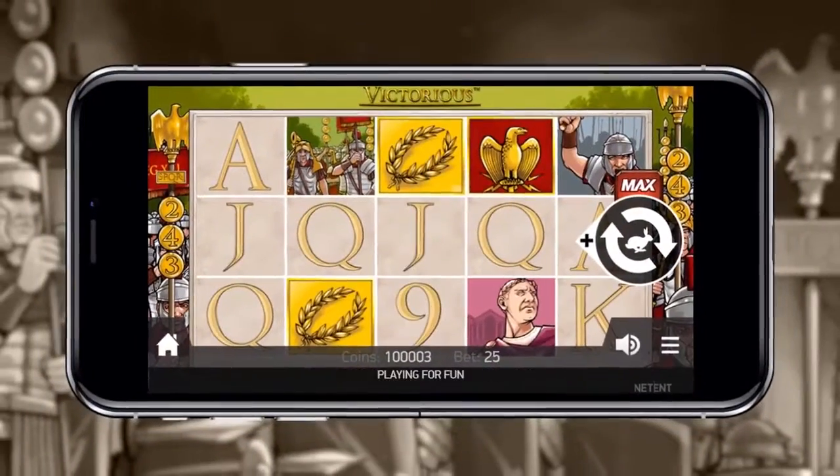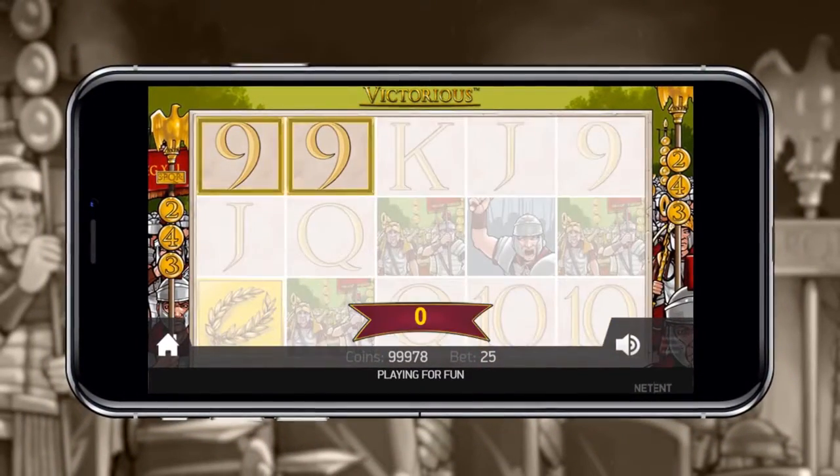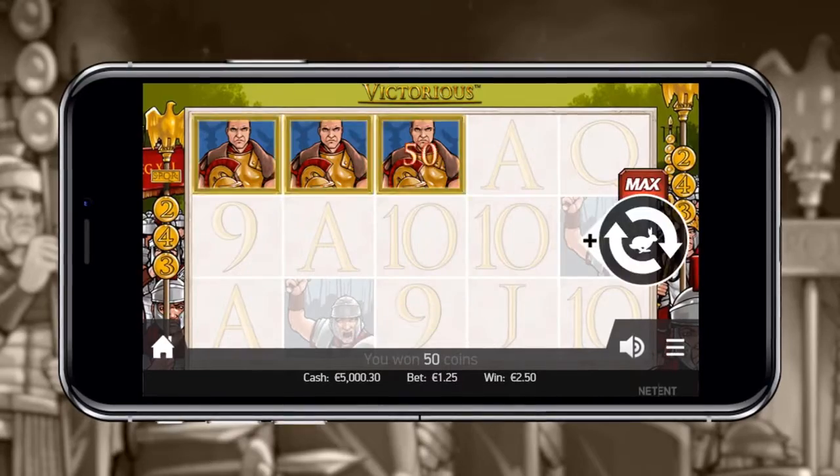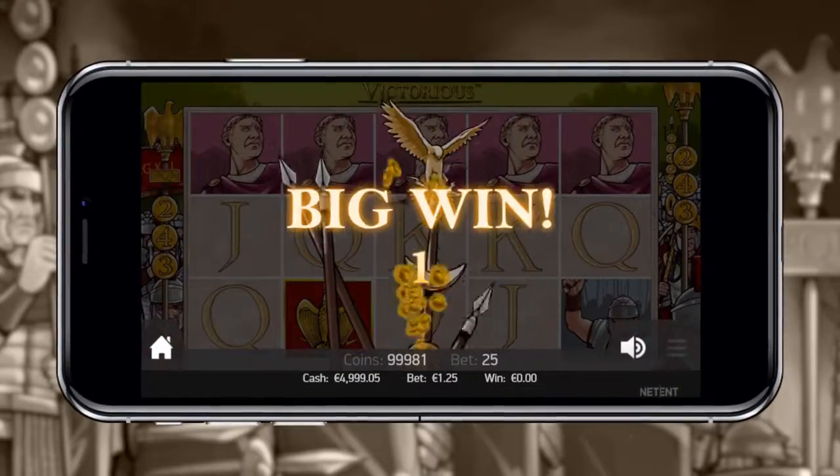Conquered lands must pay tribute to Rome. In this classic version of the game, you can win up to 1,500 times bet. There's a colossal 243 ways to win.